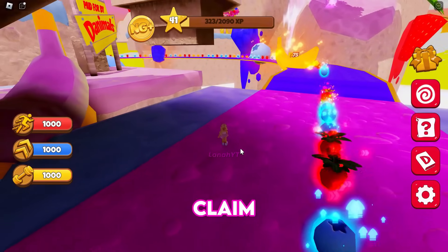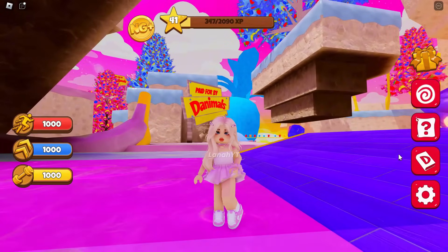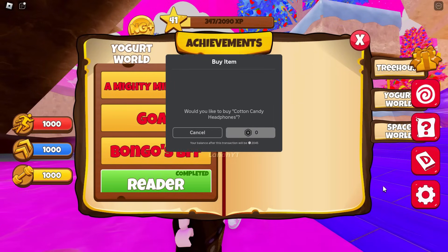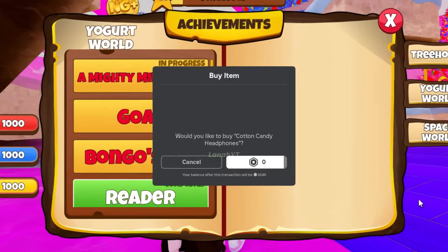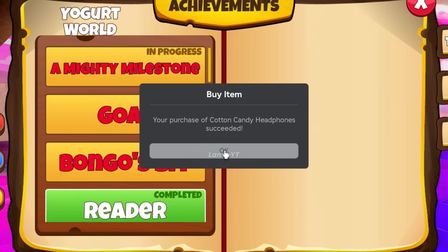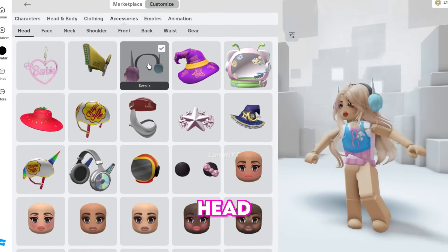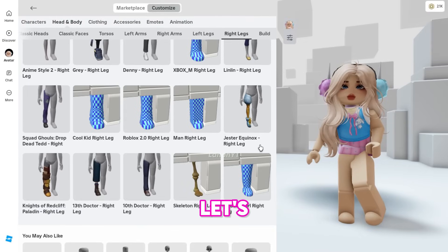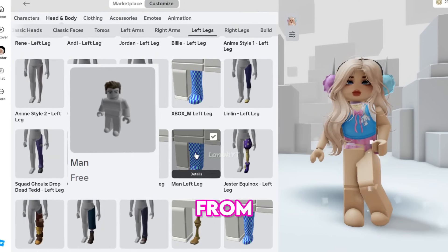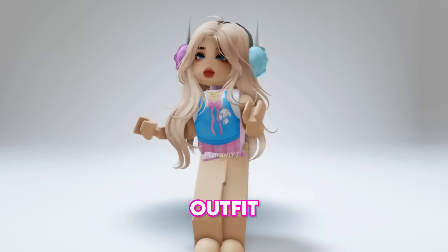We can now claim the headphones. You can find it in your head accessories under the head and body category. Let's finish up by putting on the man's left and right legs, which are free from the man character. Like and subscribe if you think this outfit is cute.